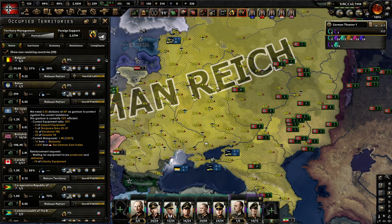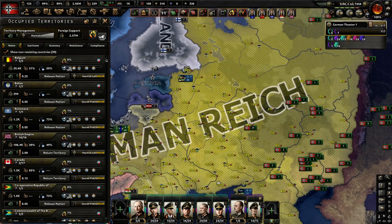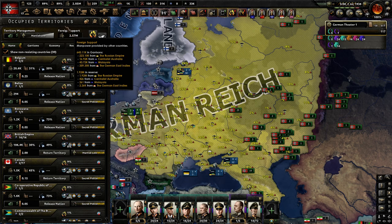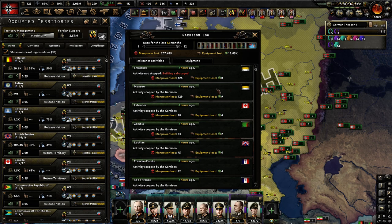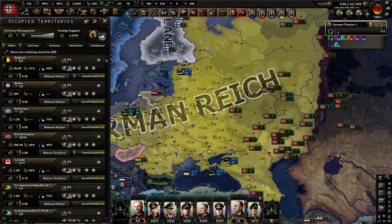Mainly, you're going to be using infantry equipment to occupy the territories you conquer. In the occupied territories tab you can drill down further and see how much equipment you're losing. It looks like we're losing manpower, and the mainstay of equipment we're losing is infantry equipment — so it's very important for quelling resistance as well.